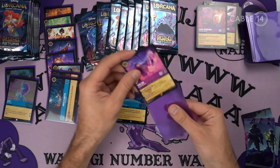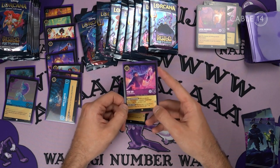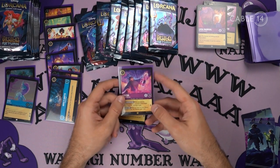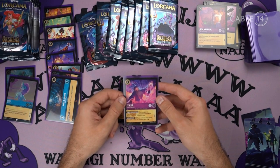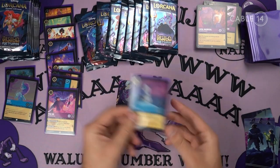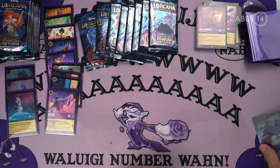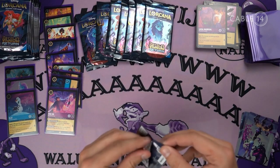Yen Sid is actually one of the Chase Mythics — I think it's a legendary card. That's really sick. I know this card's worth a couple of bones. Yen Sid, one of the main characters from Fantasia. 6-1. Next pack.